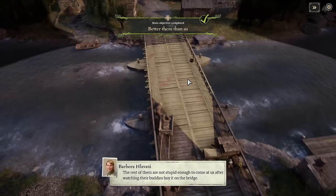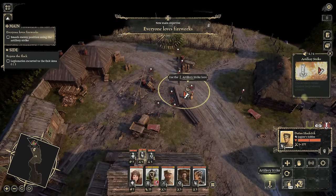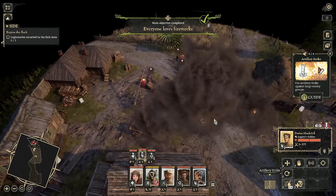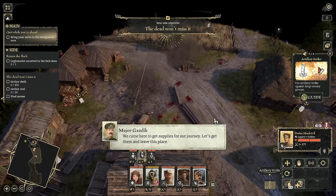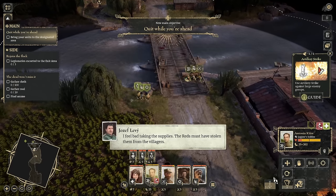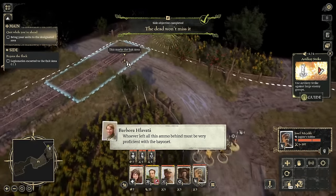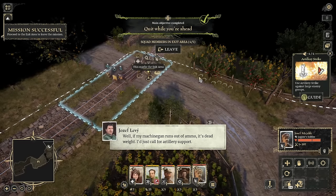Remember when I said the train also comes into play? The train has artillery guns and we're not afraid to use them — but there's only a limited amount of availability for this action, so don't use it all the time because you simply don't have the ammunition. You might be able to buy more on the strategic map, but that won't help during a mission. Let's get everybody grouped up, cross the bridge, and get those resources to keep our journey going.